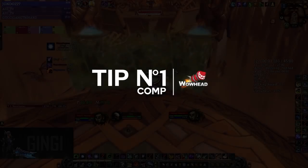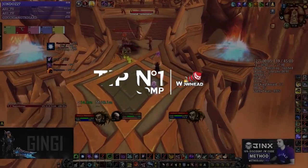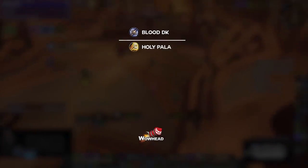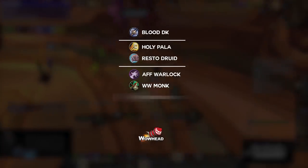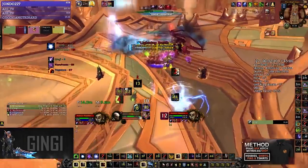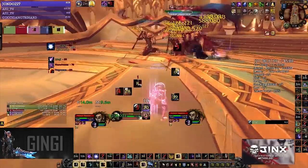Comp is very important for Mythic+, as it dictates a lot of the overall gameplay and performance of the run, ranging from how much you'll be able to pull to how fast you can complete the key. The overall best combination right now is Blood DK, Holy Paladin or Resto Druid, Affliction Warlock, Windwalker Monk, and either a Balance Druid, Subtlety Rogue, or Marksman Hunter. Blood DKs are key because of their mass grip, self-healing, and group leech. They can gather mobs quickly and enable the healer to do more DPS because of the self-heal and leech.